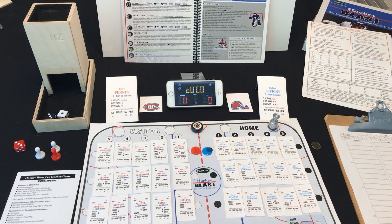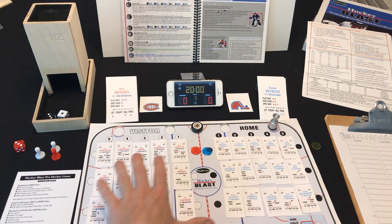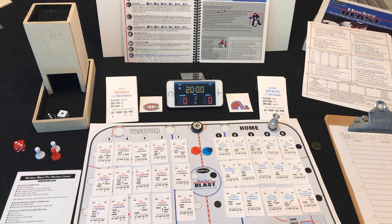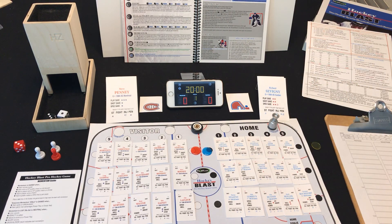Hey folks, it's Dave here in Studio C, and I'm going to play some Hockey Blast today. I don't think I'm going to play the whole game, but we'll play a little bit and see how it goes. So I got my teams all set up here. It's Montreal at Quebec, 1984-85 season. The cards are small, so for the goalie cards I blew them up a little bit so we could follow along and check on the saves for the goaltenders. So I got my scoreboard, my chart, my possession puck, my momentum, and we're all set. I've got my cheat sheets everywhere too.